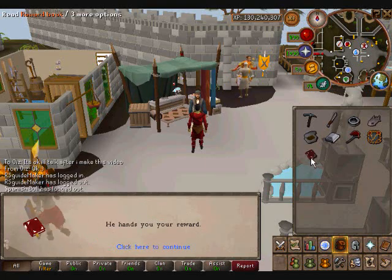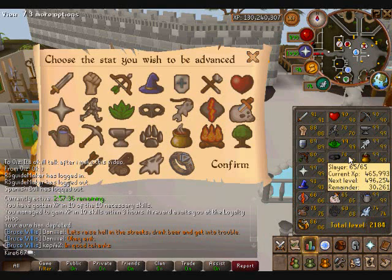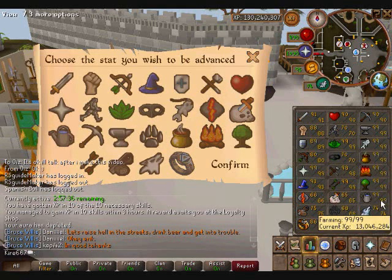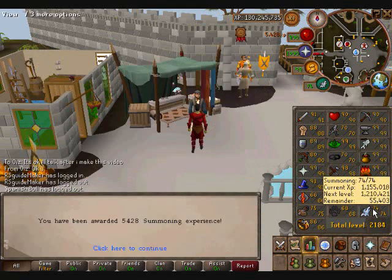You get this XP book which gives you 5k XP in anything you want. Just go ahead and do that — you got 5k XP in that. Tada!